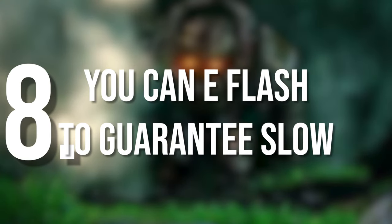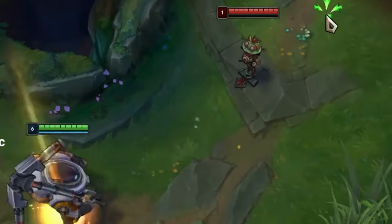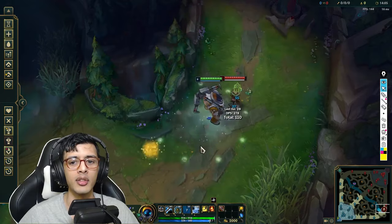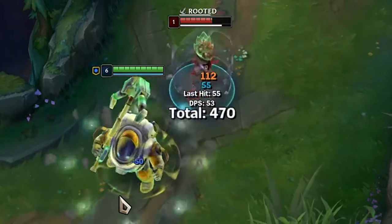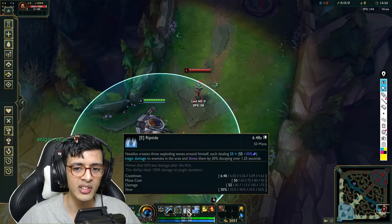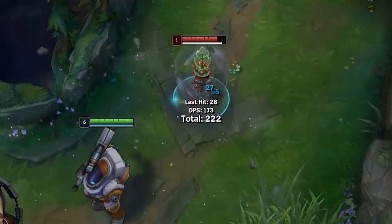Point number eight: you can E flash to guarantee the slow. When champions are running away, a really common issue is going for the 50-50 hook. Instead, you can just flash E, slow him, auto him, and then hook. You start channeling E and then you flash — it's really hard to stop. Also, there's a sweet spot where all three Riptides hit: if you walk away slightly after you land your auto attack, you can see all three Riptides connect for maximum damage. I'll keep it 100 — this ability does literally negative damage since they nerfed it into the ground, but if you want maximum damage, walk away slightly.